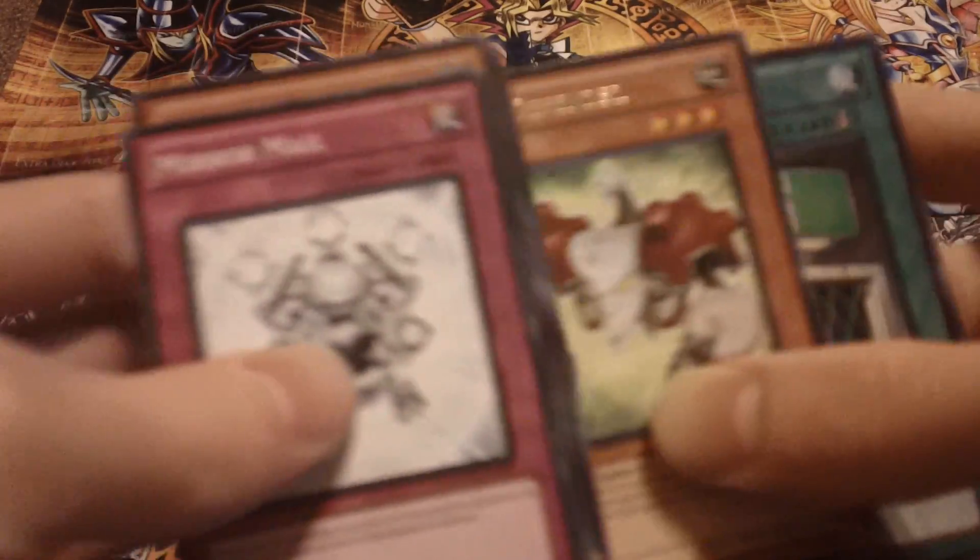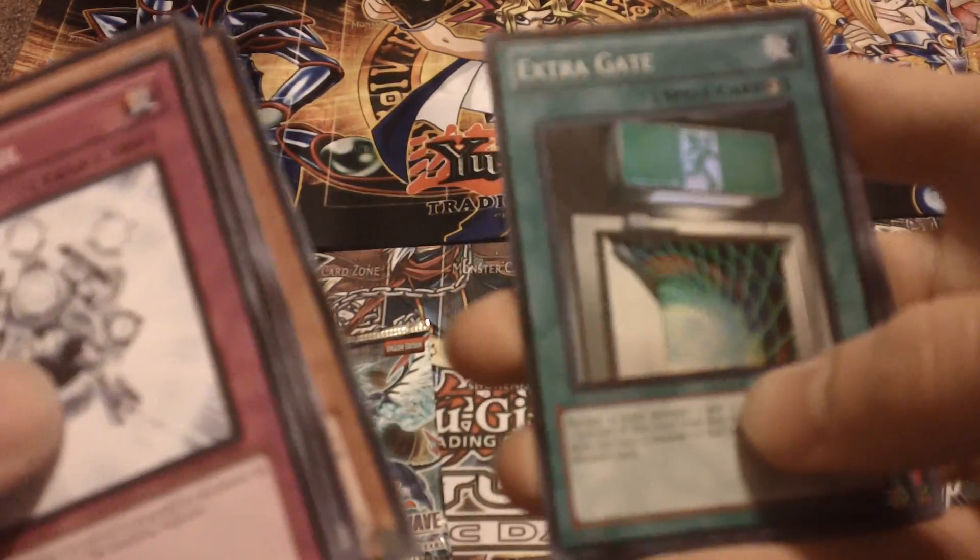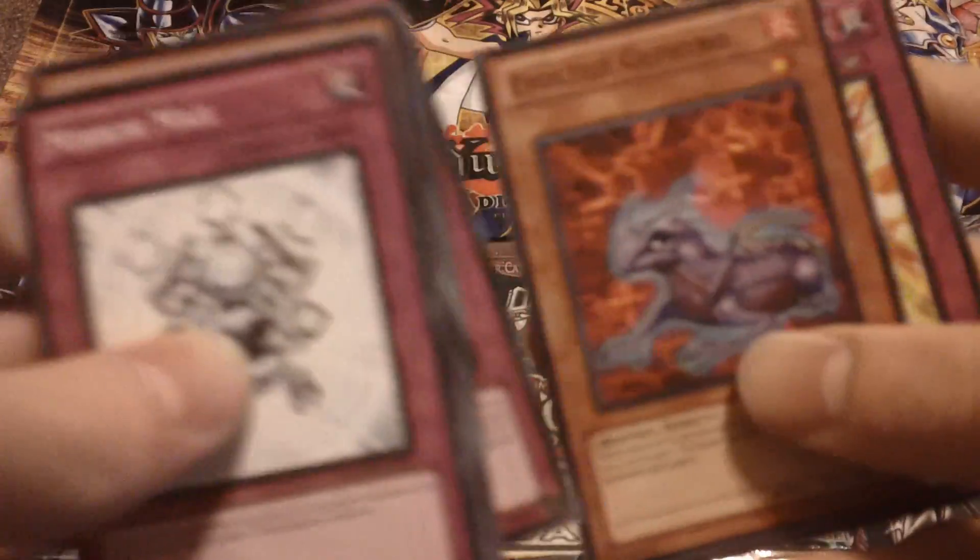Alright, we have a Junk Defender and an Extrigate. Nice. Next pack.